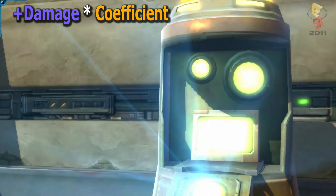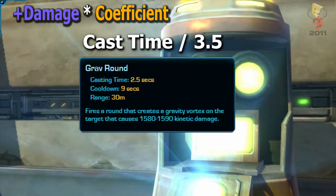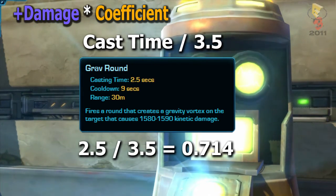For the purposes of this tutorial, however, we're going to use Warcraft's coefficient formula, which is cast time divided by 3.5. So taking another look at Grav Round, we see our cast time is 2.5, which means Grav Round's coefficient would be 2.5 divided by 3.5, or 0.714.